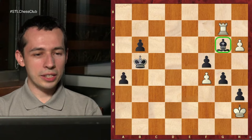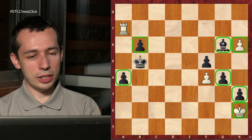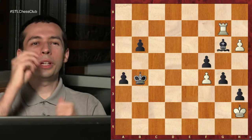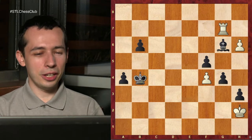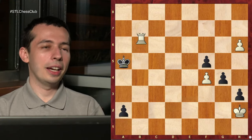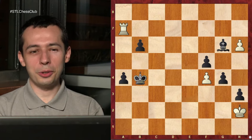Why is it zugzwang? The bishop can't move. The black pawns can't move. If the king goes anywhere like c6, we lose the a4 pawn. The only move that doesn't lose material is king b4. But now we can play the brilliant rook back to g7. It seems unnatural - why are we forcing the king to go to b4 where it wants to go anyway? But the difference is now we have rook check - the king is on b4 - and after here we go back and stop the pawn. Why the check - and we win the game.